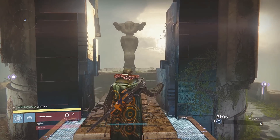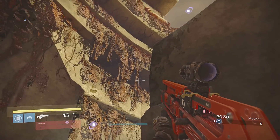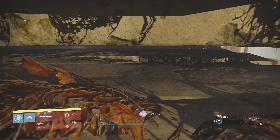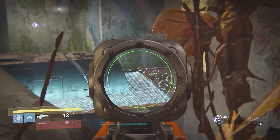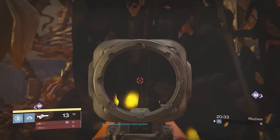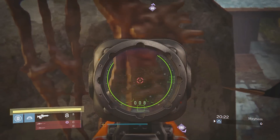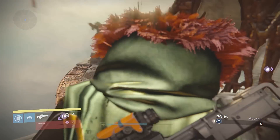My last secret spot is going to be on Floating Gardens. A Hunter or a Titan, possibly a Warlock, can do this. It's a pretty cool spot — you jump up here on this step, and you can land on these leaves over here. What's cool about this spot is you can actually shoot between the leaves, but when enemies try to shoot at you, they hit the leaves and their bullets won't go through. You can also crouch down and their bullets will just hit all the leaves. Unfortunately, you're completely exposed on the left side, so this spot isn't completely overpowered.